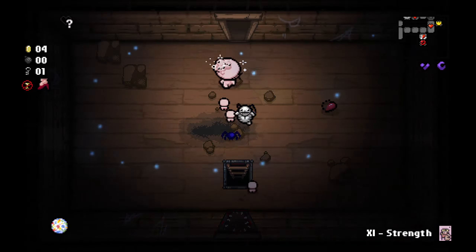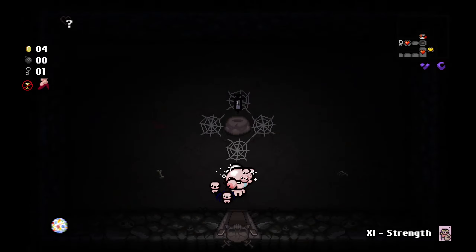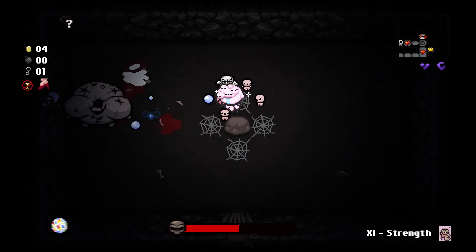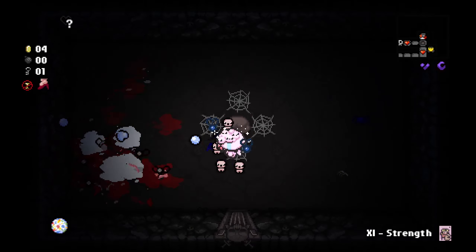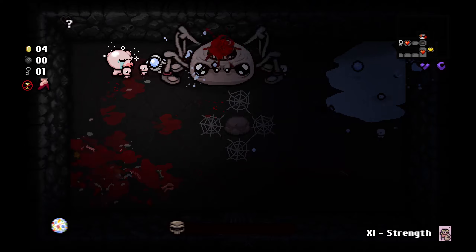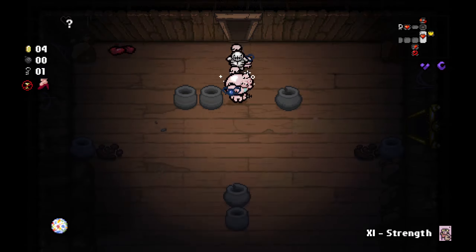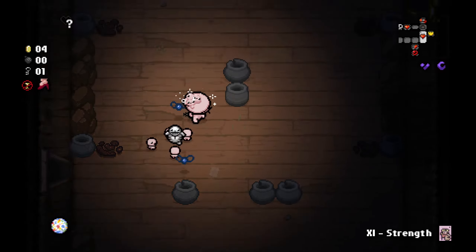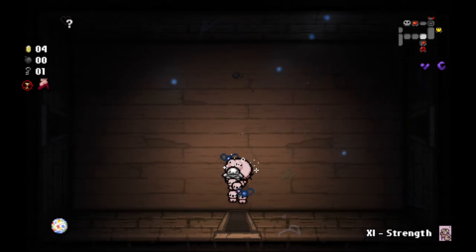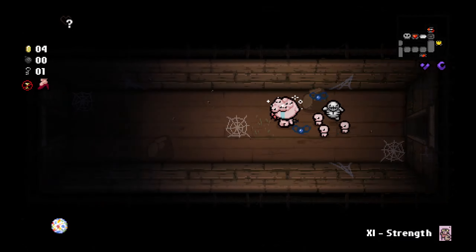Let's take some more damage so we can visit the challenge room. There we go — the challenge room contains Synthoil: damage plus range up. If we take any damage in this room, I'll use the strength card to prevent my own death. We're doing significant damage. Let's pick up some more health — oh, we're already at full health. We don't have the bombs necessary to access the secret room, so let's just move and fight the boss.